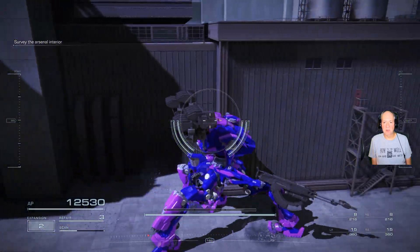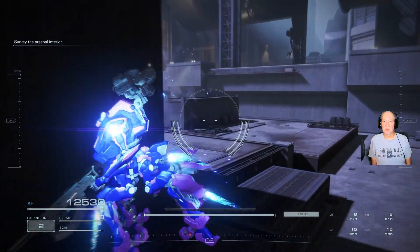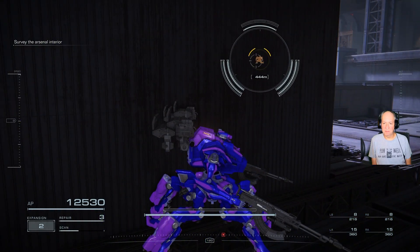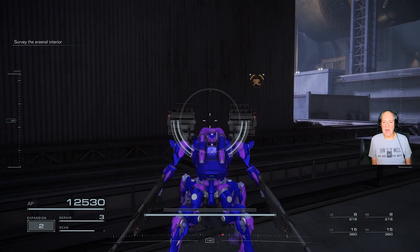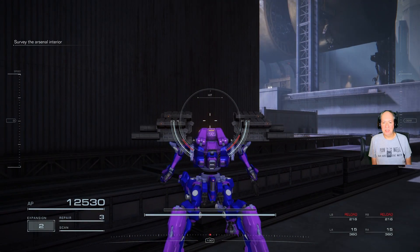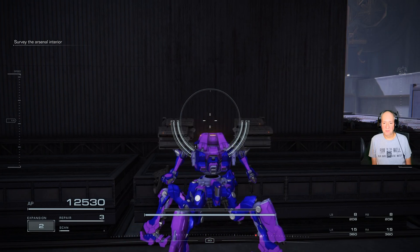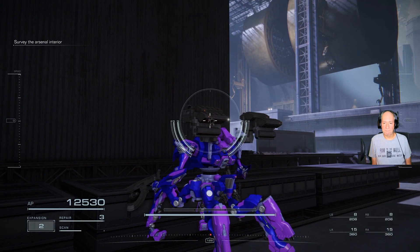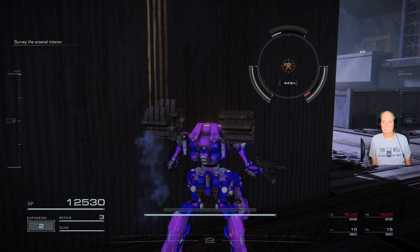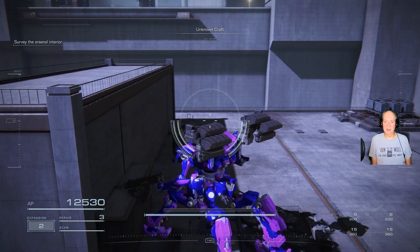We can use the scan to give us some info on where these guys are at. So there's one — and we can hide from him and hit him while he can't hit us. Boom. There you go. Guy killed.